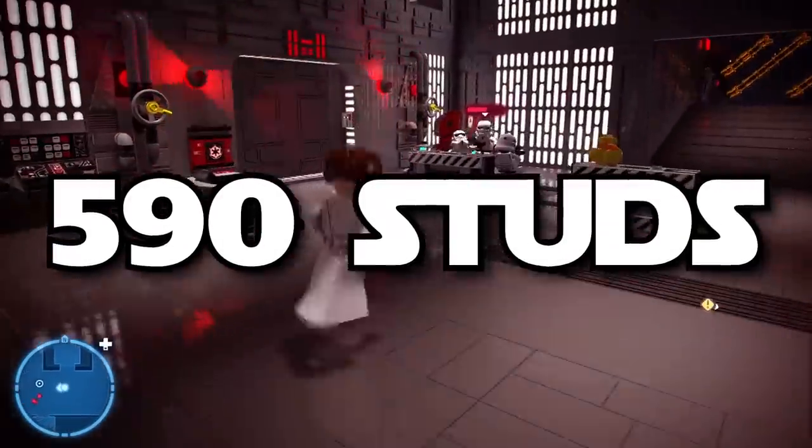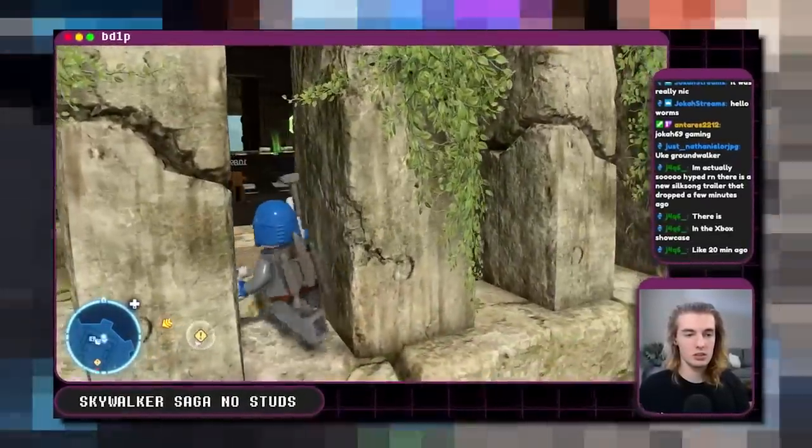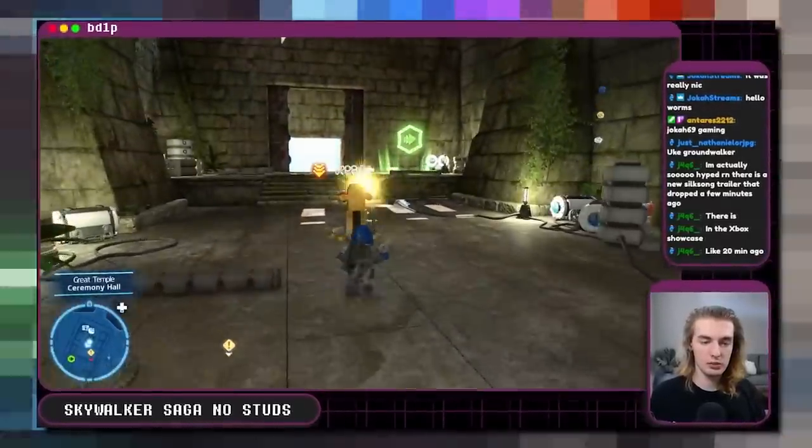During this cutscene, the game sends you right into two silver studs against this barricade no matter who you're playing as, bringing us up to 590. Lucky for us, that's the only roadblock here. When you make it to Yavin, you'll have complete access to the free play roster, making the whole planet pretty easy to dodge.